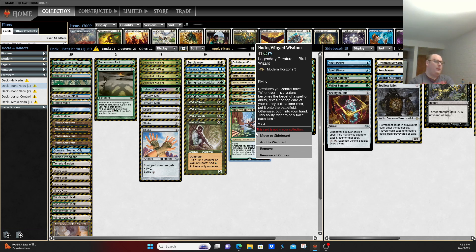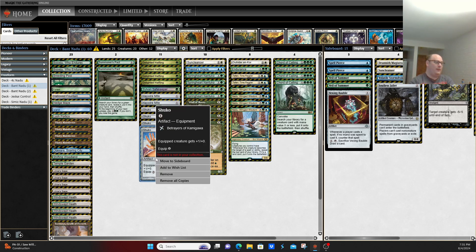The main thing this deck pairs with is Shuko, which is an equipment out of the Kamigawa block — 1 mana to cast, 0 to equip, and the equipped creature gets +1/+0. The big thing here is the 0 mana equip cost allows you to target all of your creatures for 0 mana.